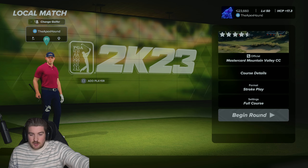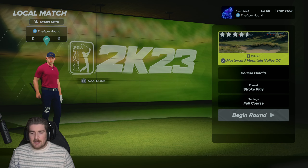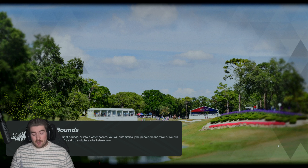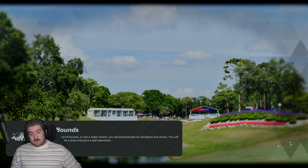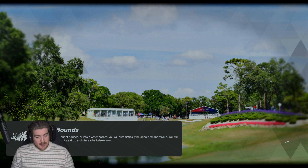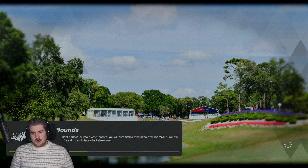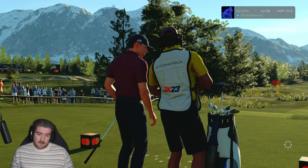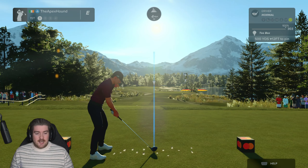He looks a bit like Casper the Ghost, but he does kind of look like that in real life as well, to be fair. We're going to play the new MasterCard Mountain Valley CC course, so we're playing the new course with the new playable pro. Awesome that they finally added in a new playable pro. Good to have Matt Fitzpatrick in the game - he's an awesome dude and a major champion. Let's see what he's like in the game, because when you're off the tee driving with these guys and they have their different swings, it definitely does change the tempo and how far you have to bring the club back. So we'll see Matthew Fitzpatrick's smooth swing here and now.